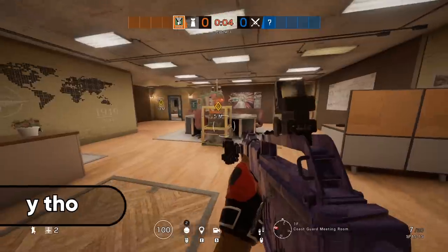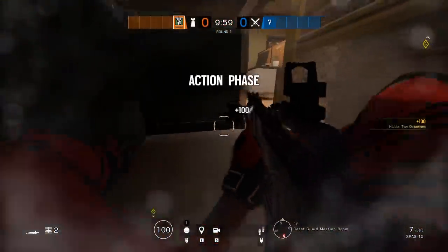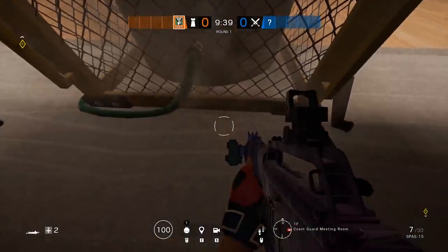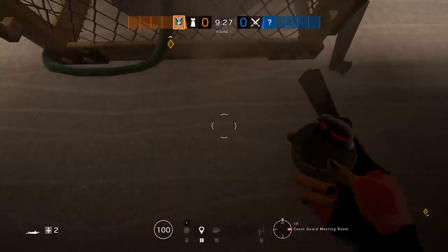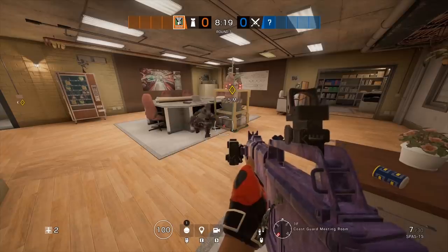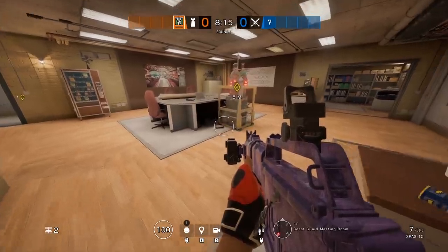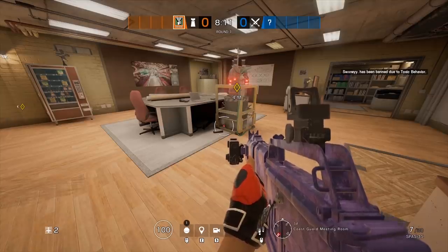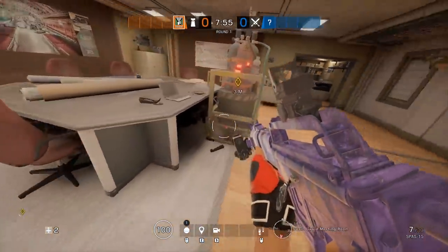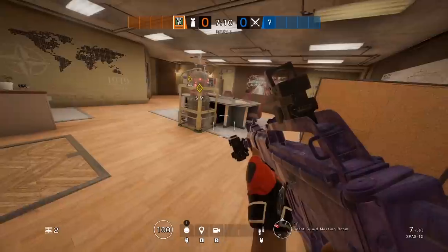Moving to the new Canal rework, we have our second-to-last trick. Anytime you place secure area or bomb inside the coast guard meeting room it will be placed right in front of this desk, and if you have impacts you can break the chair and create an impact hiding spot that is so incredibly dark and hard to see that drones will be flying right past you. Honestly, I can't wait till the next time I get secure area here in casual and see how long overtime goes.